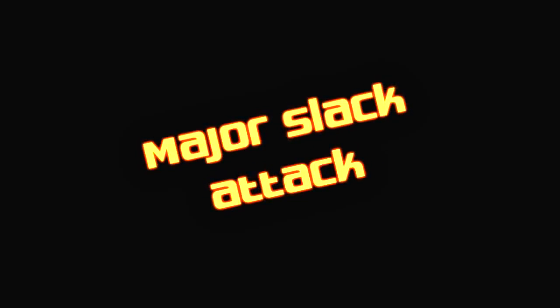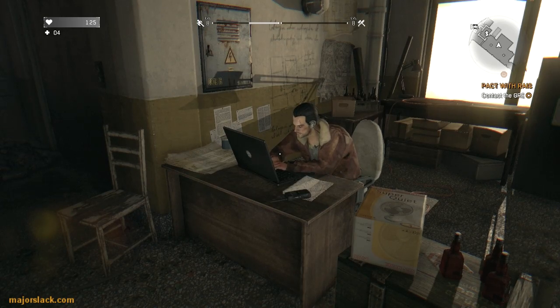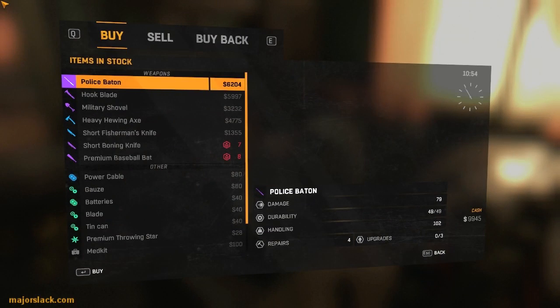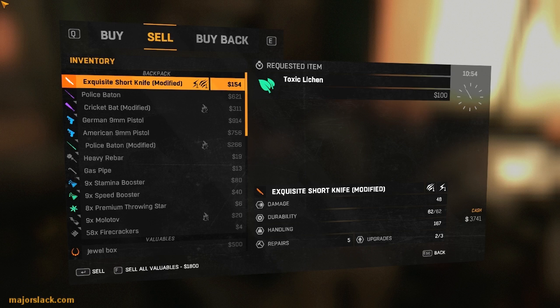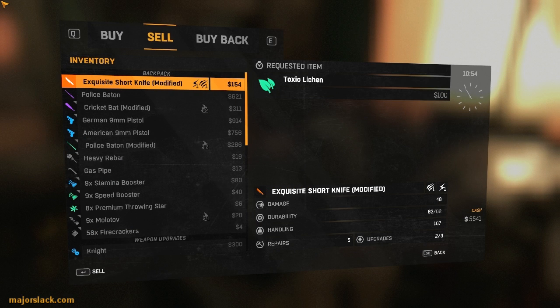Major Slack attack! Hey, thanks for joining me again. This is the Packed with Rice 'Meet the Courier' run. Let's take care of a little business here. I'm going to buy a police baton, and you'll see in a moment that they're running a special on toxic lichen - finally. And I've got a ton of toxic lichen.